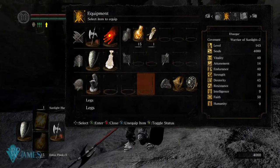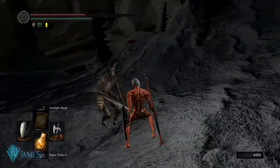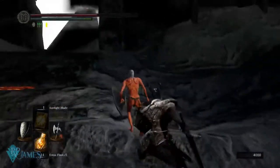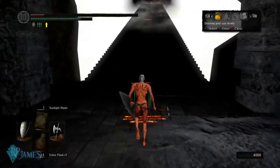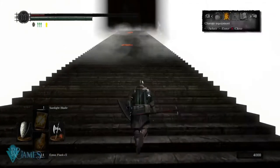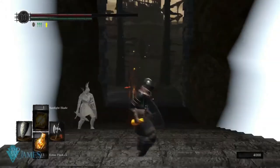But what if I take off my armor? At the very first hit, I am going to get staggered because I do not have any kind of poise. So with every single hit, I am always going to get staggered.